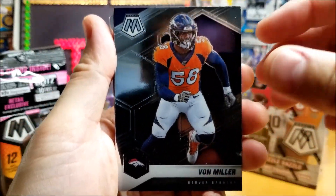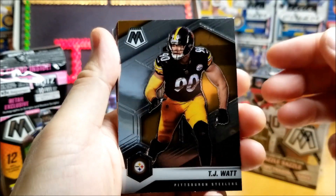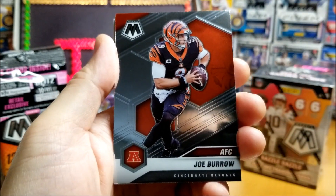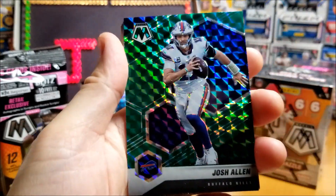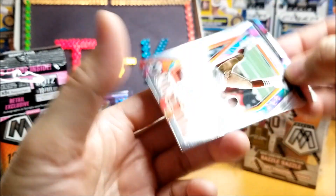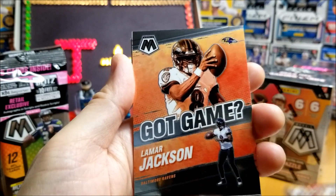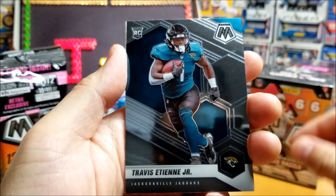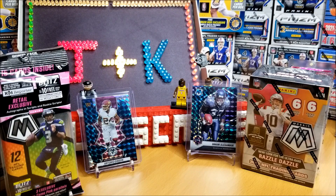Bunch of base at the beginning. Vaughn Miller, Go James, TJ Watt, Dante Culpepper, LaDainian Tomlinson Man of the Year, Joe Burrow. And our first — nice — Josh Allen, the green mosaic. I'll be a Josh Allen fan. Will to Win Joe Montana. We got Lamar Jackson. First rookie — Travis Etienne. And Kid Reporter. Not a bad pack with that Josh Allen green mosaic.